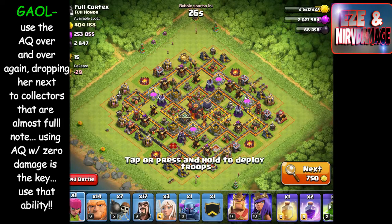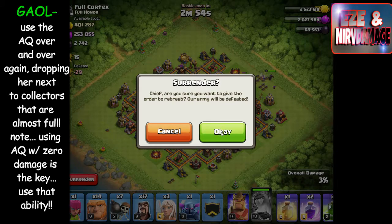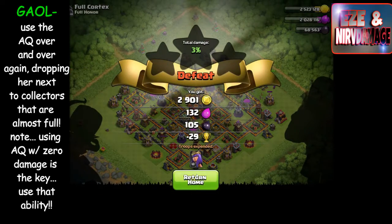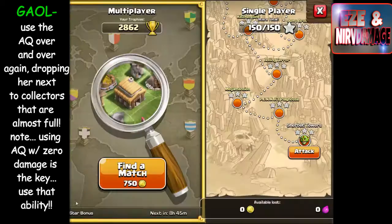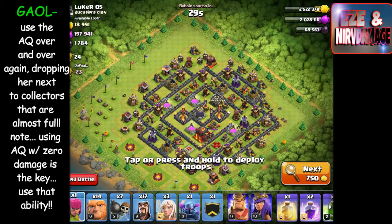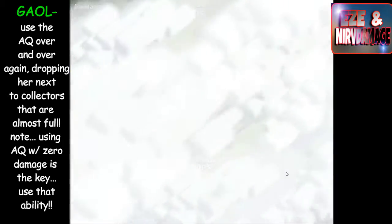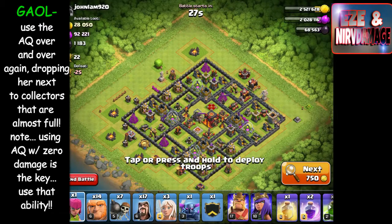As you can see me filtering through these bases, I'm looking for bases that have dark elixir on the outside of the walls. You can look at the graphics on the elixir, gold, and dark elixir storages to see how full they are, and I'm trying to find the ones that are full on the outside. I'm dropping the queen on them, trying to keep her out of range of defenses, and using her ability to quickly snag a couple of resource buildings before moving on.